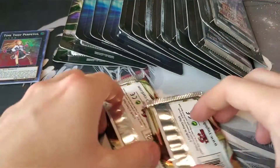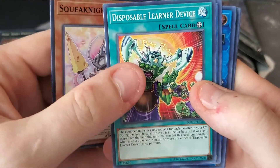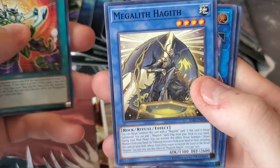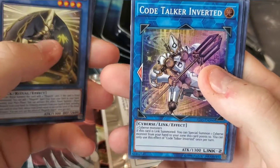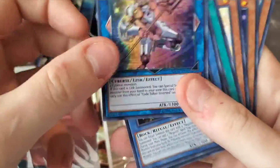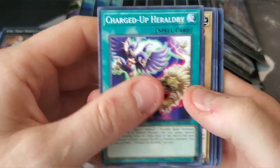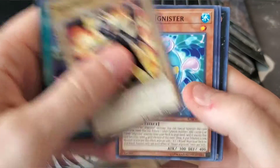Next pack — come on, give me something good. Squeak Knight, Disposable Learner Device, Megalith, and Code Talker Inverted. You know, too bad there's not many great commons out of that set. Last pack of Ignition Assault — give me the Lightning Storm. Change of Heart, Shining Black Sea Squatter, Hayari, Nine Cat Lives, and Light Dragon Attic Mister.